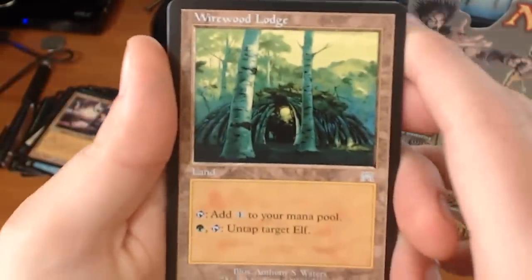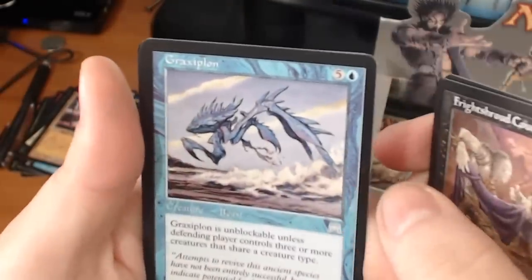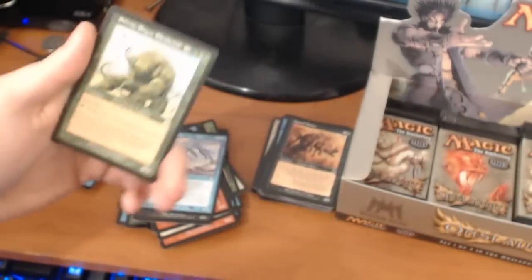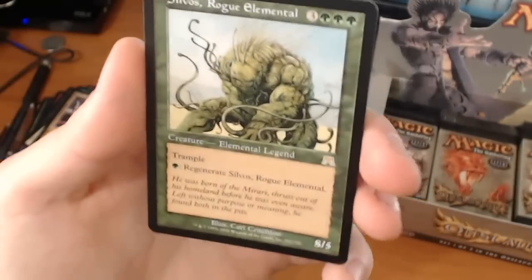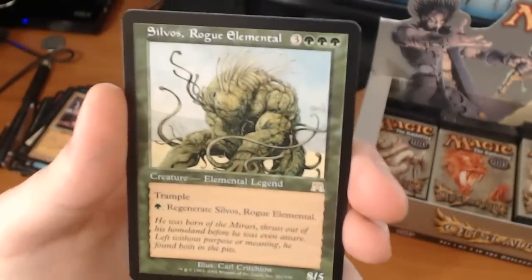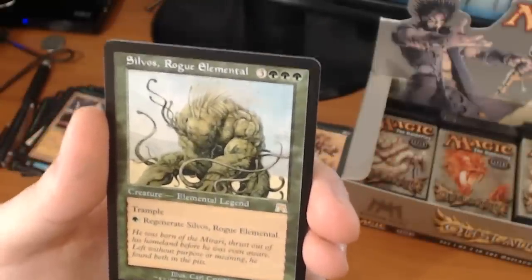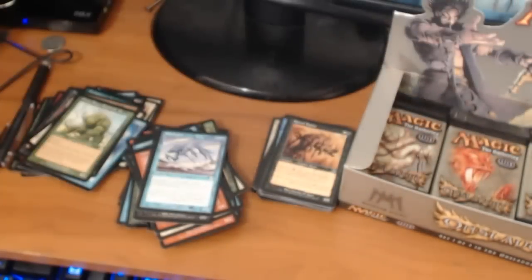We have a Wirewood Lodge, a Frightshoud Courier, a Gravy Plon. And our rare — it's a Sylvos, Rogue Elemental. It's a 6-drop for an 8/5 with trample. Pay 1 green to regenerate Sylvos, Rogue Elemental. That is a way overpowered card, for me anyway. Green's always been known for the huge creatures, but everybody plays differently.